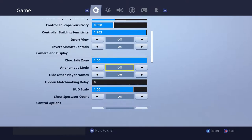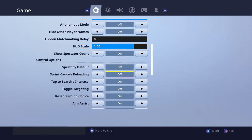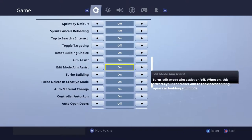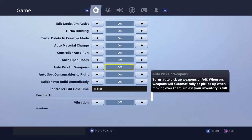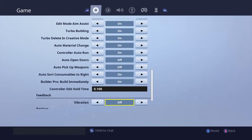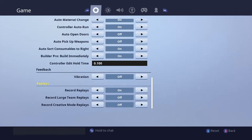All this other stuff is off, on, and I don't really mess with the stuff down here. The toggle settings are off, off, on, off, on, on, on — you guys can see it on screen if you want to go through it all. I don't really mess with all this stuff, but vibration is definitely off because it distracts me a lot. I would really recommend turning that off if it's on.